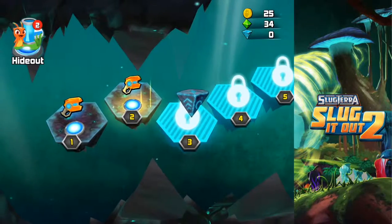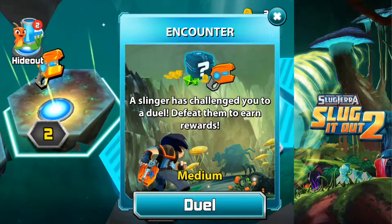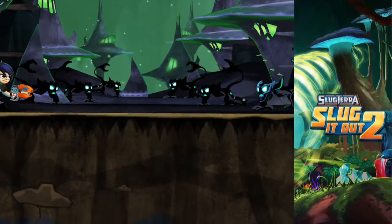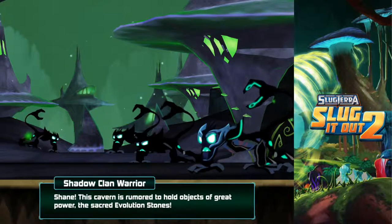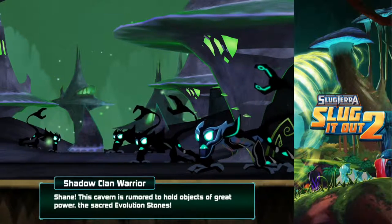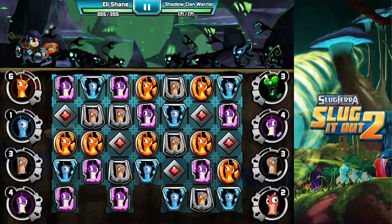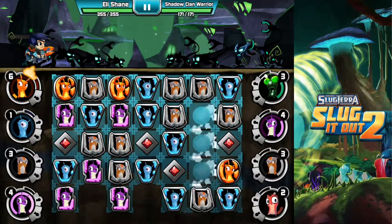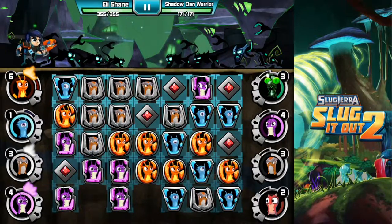Let's just do level 3 and then we'll go back to the main storyline. Let's do another one of these. I assume these are all in the shadow clan village. The room is told to hold objects of great power — the sacred evolution stones. I don't know much about Slug Terror and that, so forgive me guys if you're like 'what are you doing?' But I'll try and do it as best as I can.